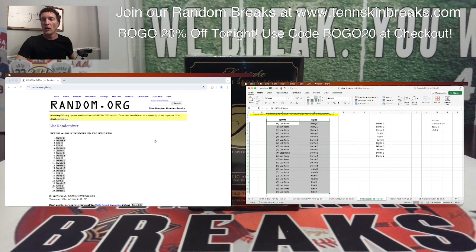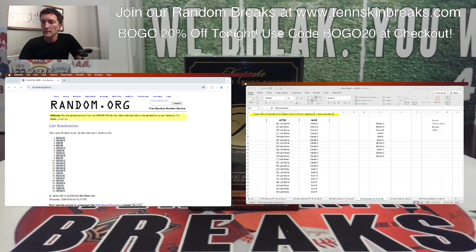Here are your letters. Danny, you've got A, I, H, and T — this is all last name. Donnie's got M, K, V, F, N, W, Y, J, C, and R. Justin, you've got S and D. Kevin with O and G. And Rick with B, L, E, and P.